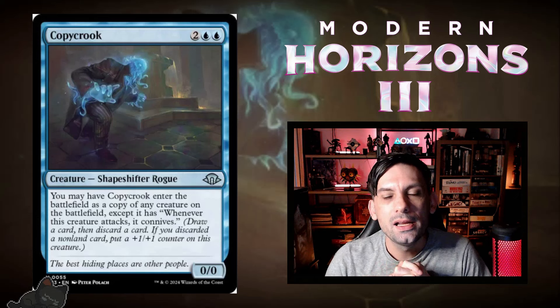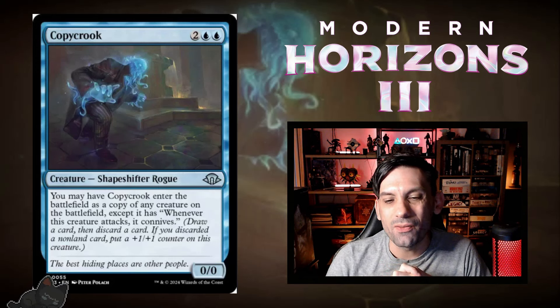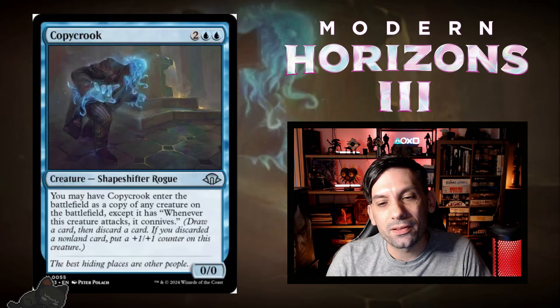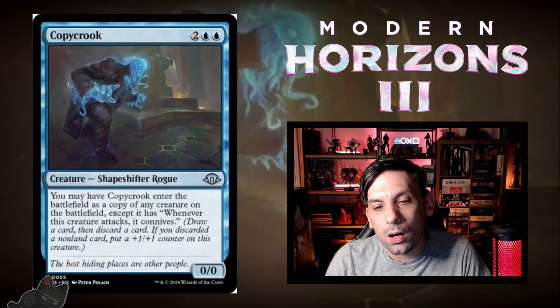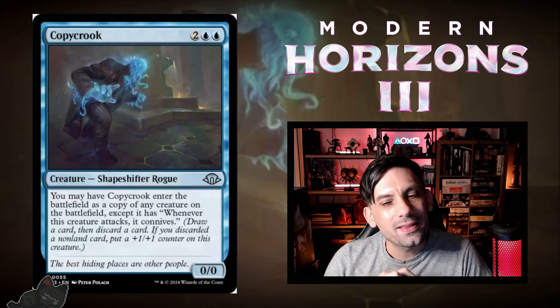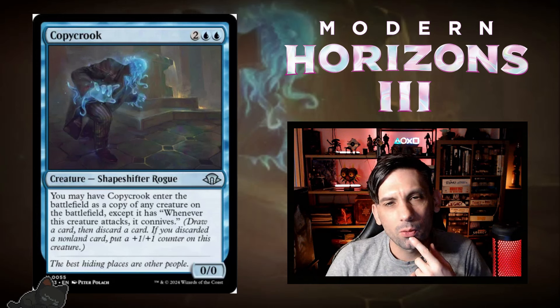Next up, we've got Copy Crook. Two blue and two for a 0/0 Shapeshifter Rogue. You may have it enter the battlefield as a copy of any creature on the battlefield, except it gains 'whenever this creature attacks, it connives.' If your opponent plays a bomb creature, you can match their board presence by copying it. Or copy your best creature and get that extra connive value to dig for what you need. Conniving is way better in Limited with 40-card decks. I think this guy is insane in Limited, though I'm not sure he's there for Constructed.